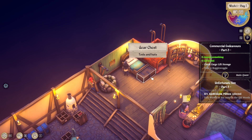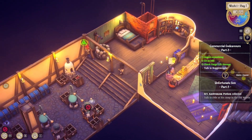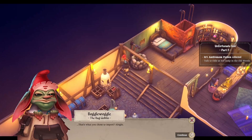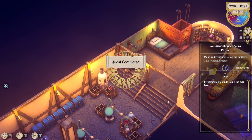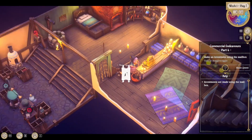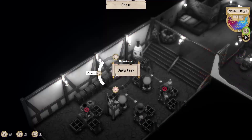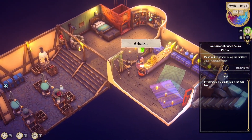Alright, check cargo lift storage — there should be some bottles in here for me. There is. Griselda of course has a quest for me. Let's see what Bogglewoggle has to say first. That's what you chose to import? It's not exactly a mind-blowing selection of goods available for import — not yet anyway. You should improve your network of human-run businesses to gain access to more goods. Might I suggest making some investments? So let's go show investments here in a sec. Let's talk to Griselda first. Be sweet and get me some proud caps. Oh, I can get you proud caps — that is not a problem. I have plenty of proud caps.